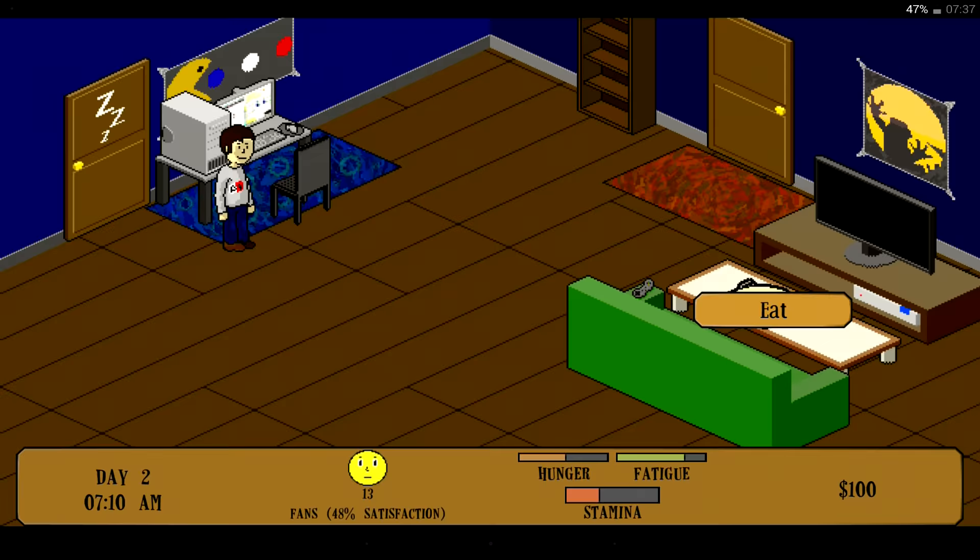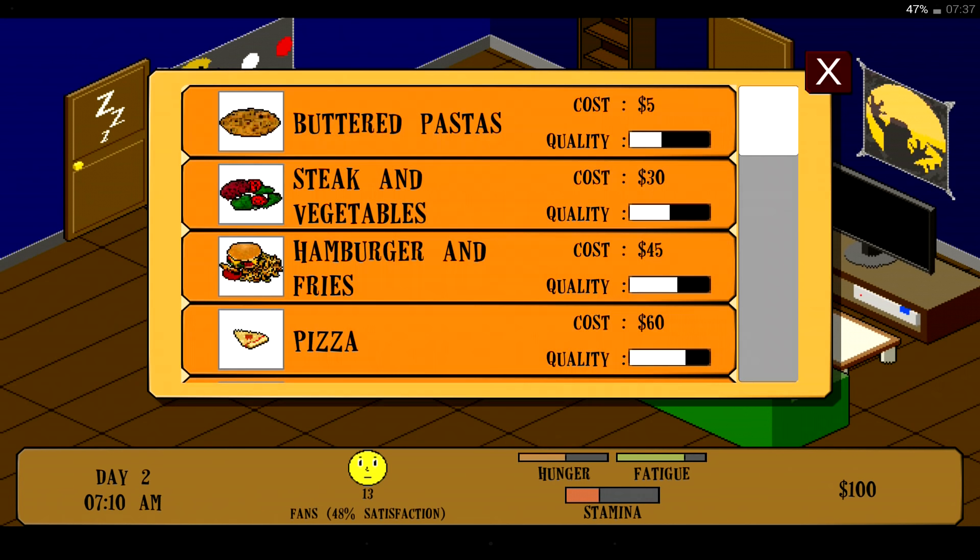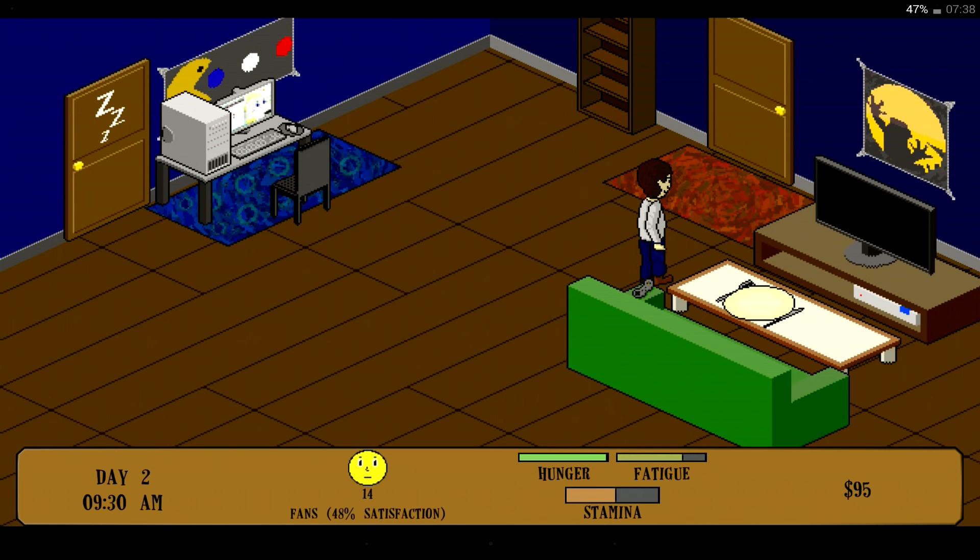My hunger's gone down, so let's eat. I've got 100 bucks - Buttered Pastas, whatever that is, that will do for now. What do I click on for stamina? Let's go to work. Sleep, two hours. That's brought up the fatigue a little bit.